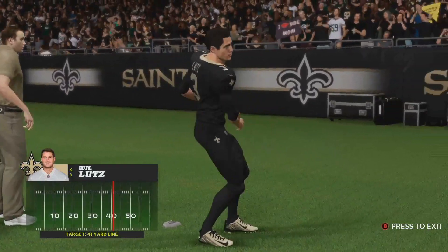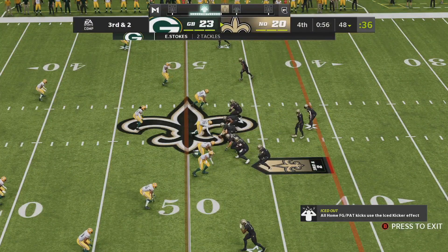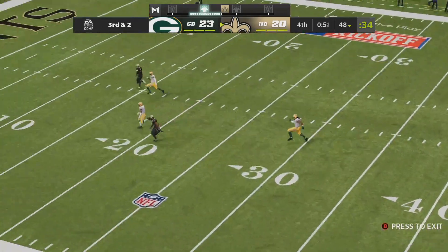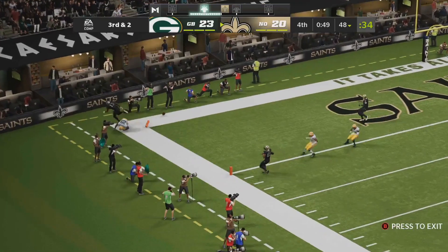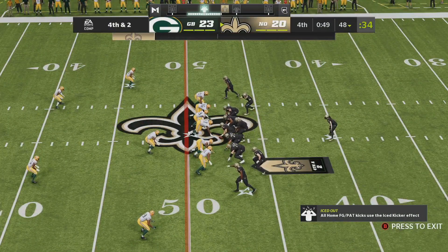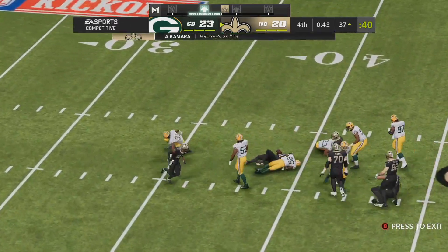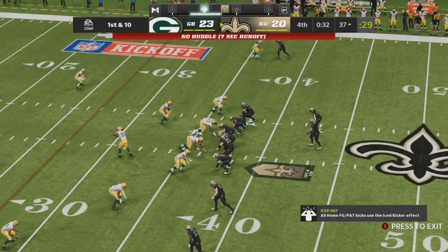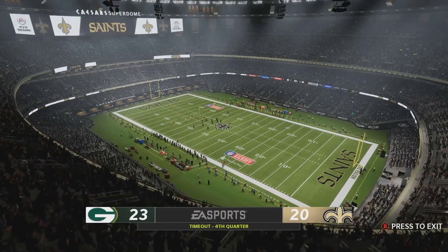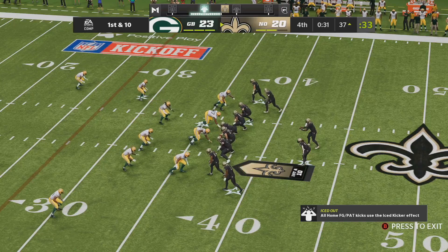And that falls to the ground, incomplete. A nice job of bodying him up defensively, and now it brings up third down. Third and two. Winston to throw — now a desperation throw deep downfield, and unable to connect. Incomplete. To give them credit, they took their shot, but it brings up fourth down. Here we go with Kamara — tackled inside the 40, not quite to the 35. Trying to hurry to the line on the very outskirts of field goal range. The Saints going to call the first of their timeouts, stopping it with a little over 30 ticks to go.